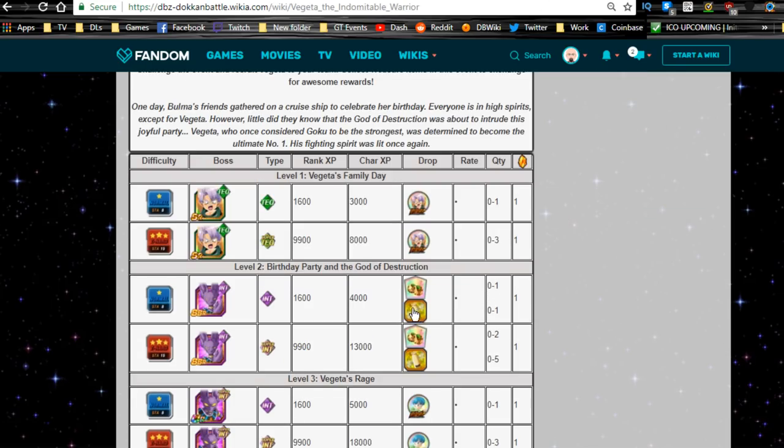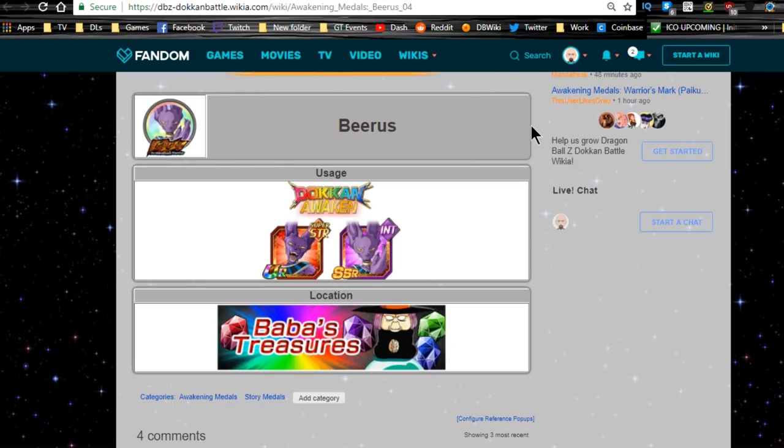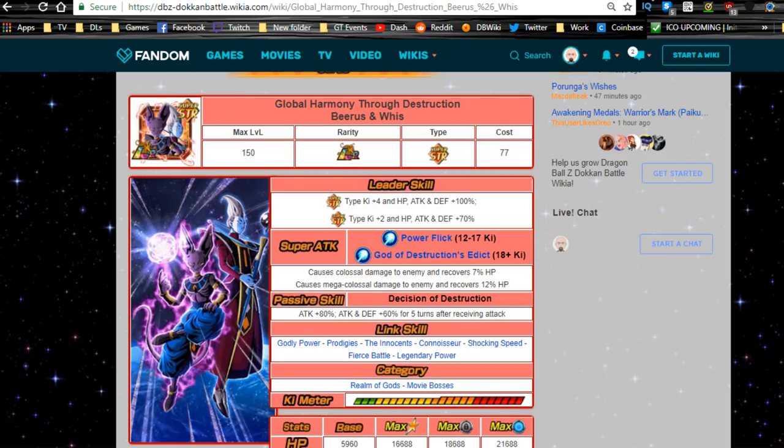You'll also need the Beerus metals from Baba's Shop. Go there, get pudding from stage two, collect a bunch of puddings, go into the Baba Shop, and purchase seven Beerus metals. Once you purchase seven, you can finally Dokkan Awaken to LR. It's a lot of events but the hardest one is so old in the meta that as long as you have any of the newer leaders you should be fine.